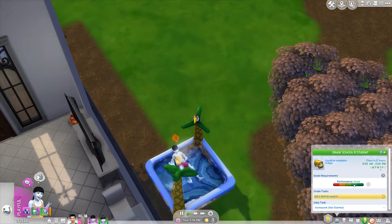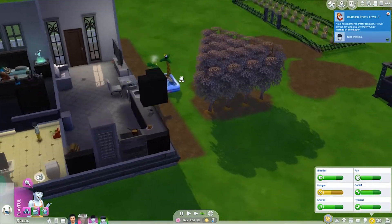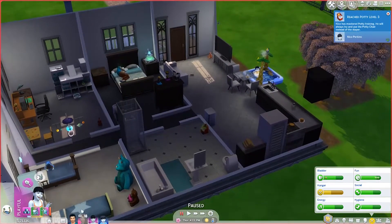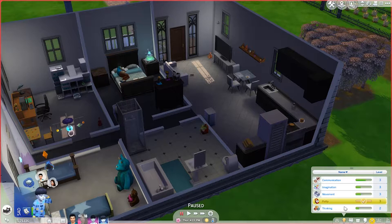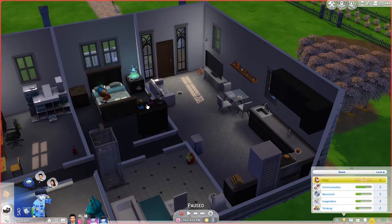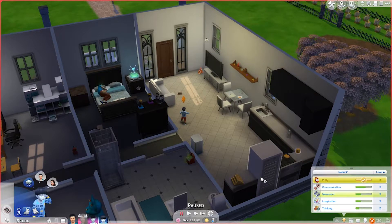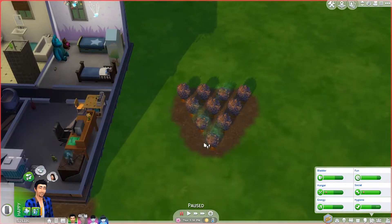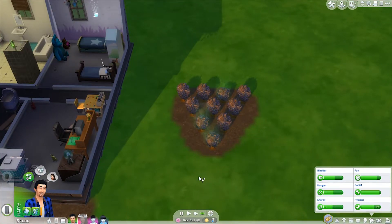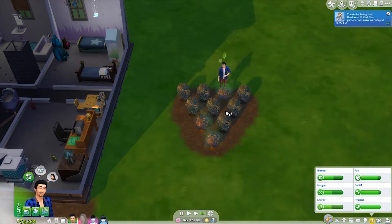Tess needs some fun, so go lounge in the pool. Is that giving you fun? Yes, it is — a lot more than I expected actually. Nico is now level three in potty — well done, and there was much rejoicing! Now he just needs to do a bit more thinking. He's quite hungry and tired and I'm not going to force him to do that while he's hungry and tired.